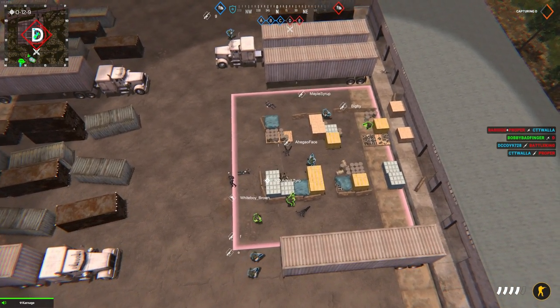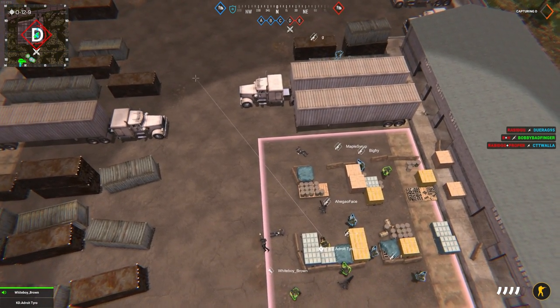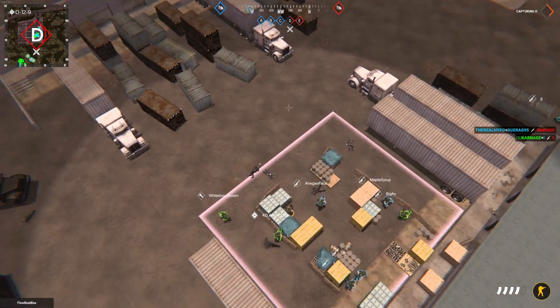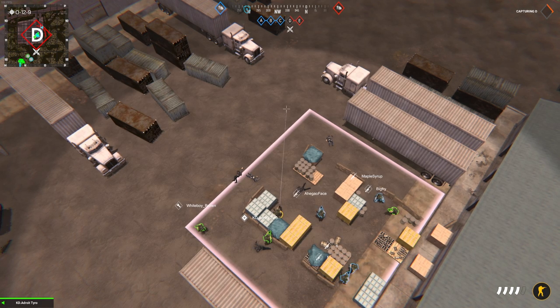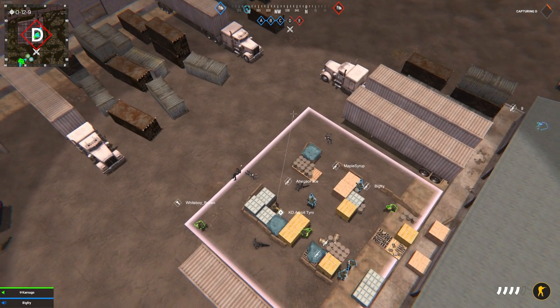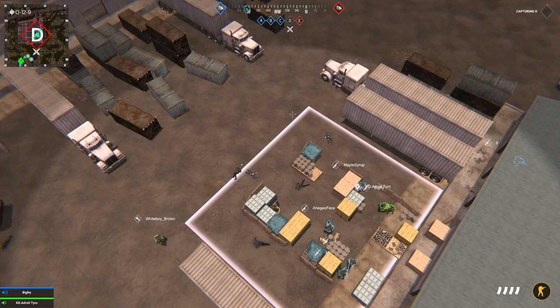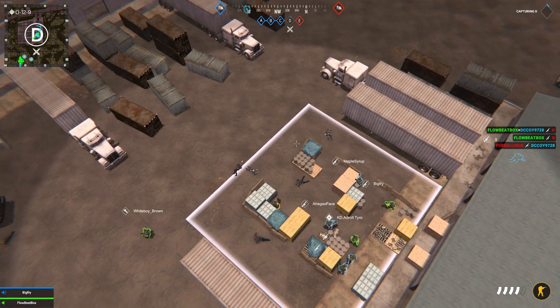They're pushing on the FOB pretty hard on D. The bottom one we got back, so I think we'll be able to hold. Get on it and try to save it if you can. We got no one over there — we got one. Friendly, I've got two people spawned on me. Can I get a heal over here? Appreciate that. Do we have any support for ammo?